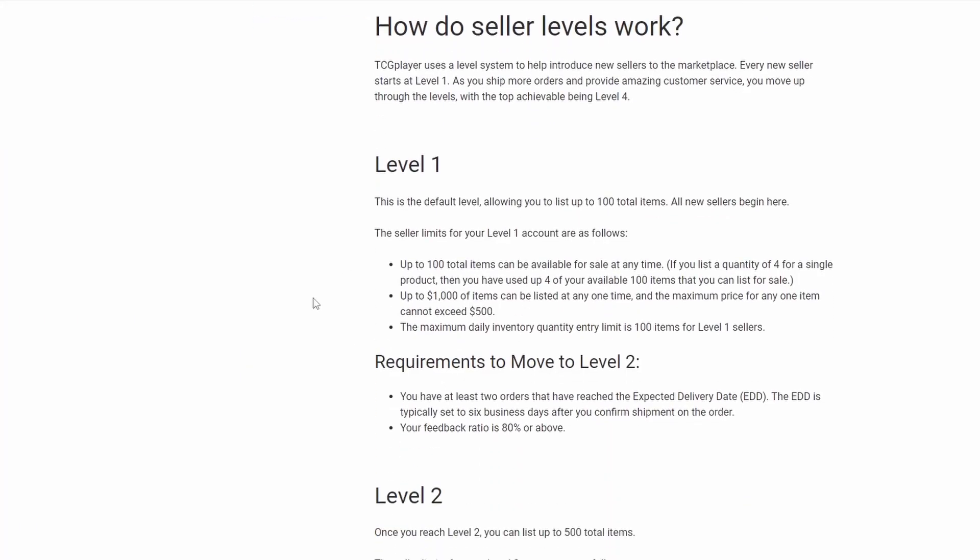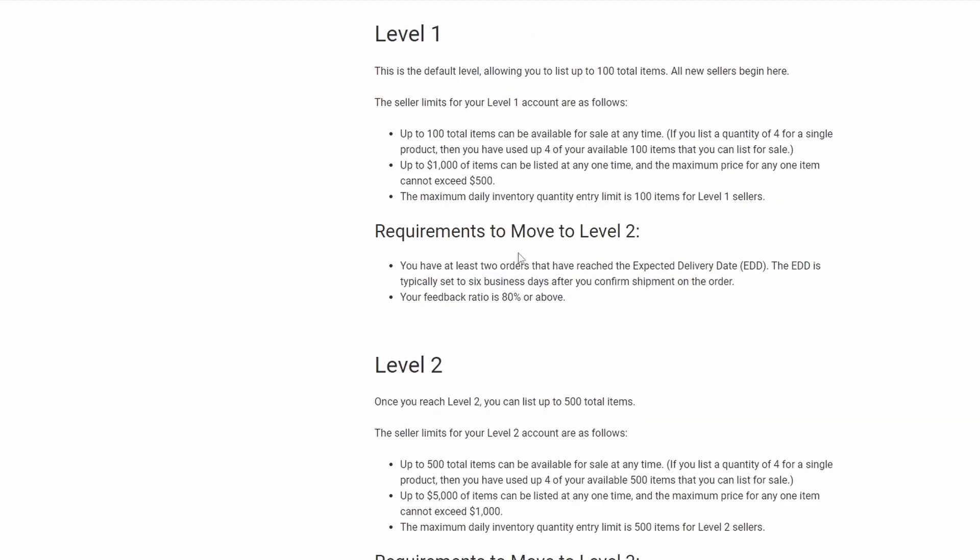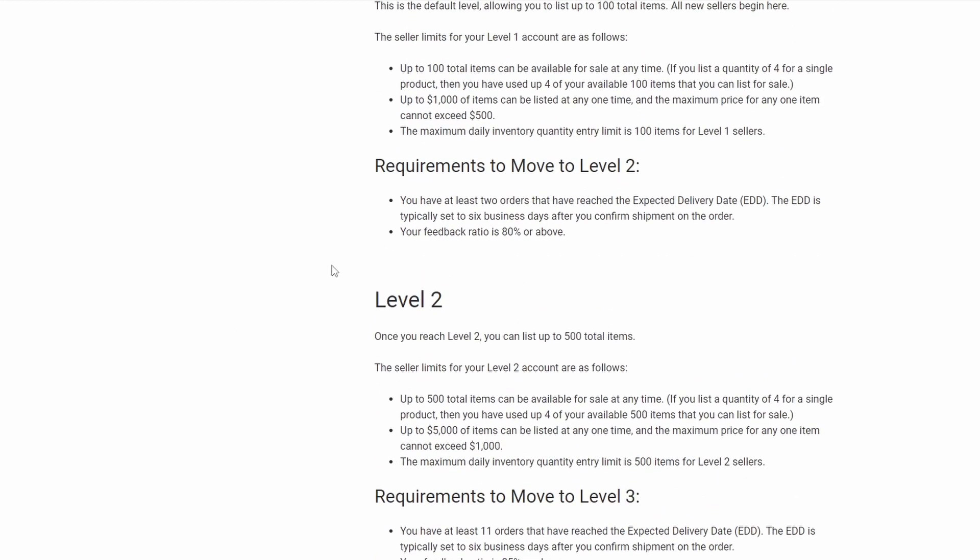So the way seller levels work: Level 1 is where everybody starts. You can list up to 100 total items at any time — this includes multiples, so you can't list 500 copies of Steam Vents, it's 100 different cards but 100 copies of each. You can't list more than $1,000 total of product at any time, and each individual product can't exceed $500. You have to get two orders at least six days after you confirm shipment, which is about when the expected delivery date usually is. And your feedback has to be above 80%.